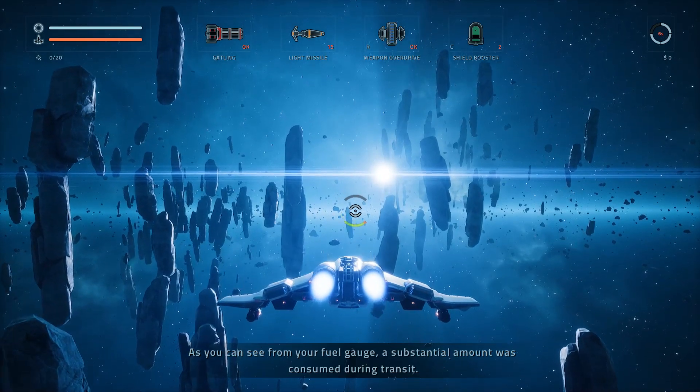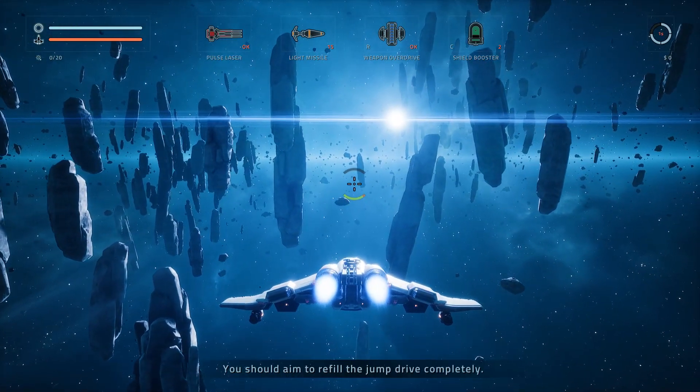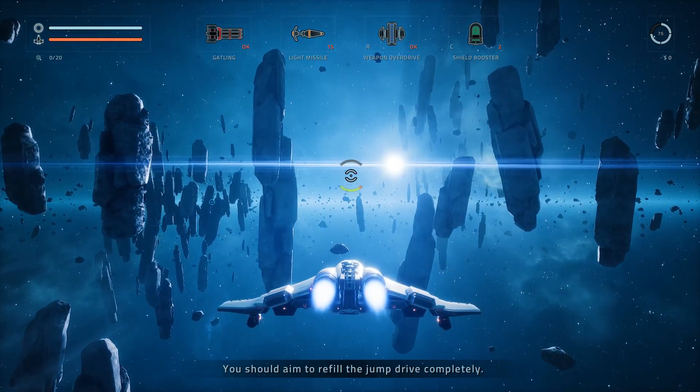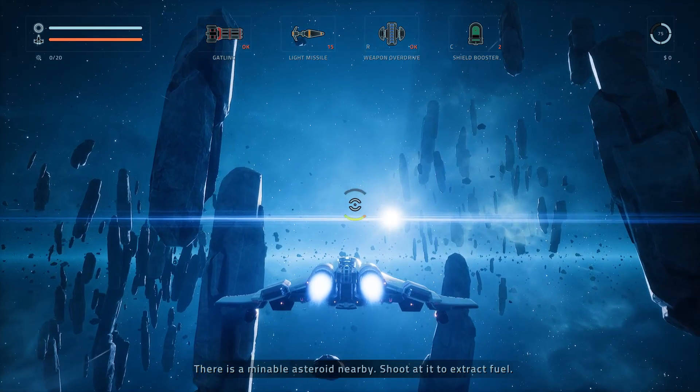As you can see from your fuel gauge, a substantial amount was consumed during transit. You should aim to refill the jump drive completely. There is a mineable asteroid nearby — shoot at it to extract fuel.